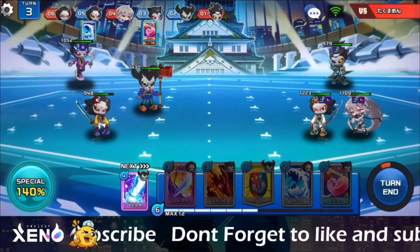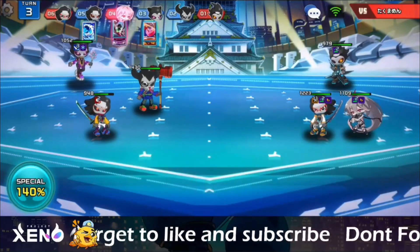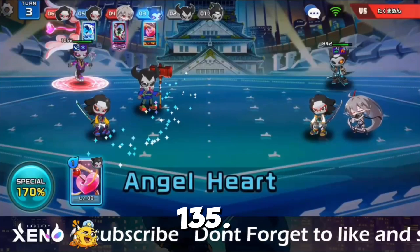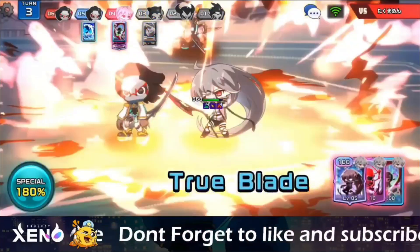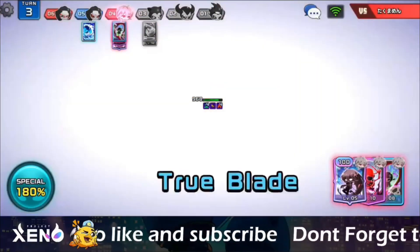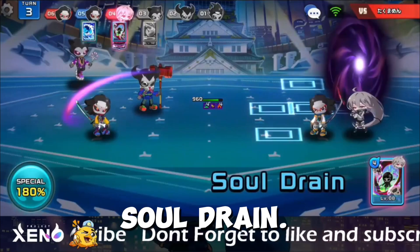This turn, I will use the same as a trigger and attack his variation. Here comes our Inferno with a critical hit of 135. He uses True Blade and Soul Drain.